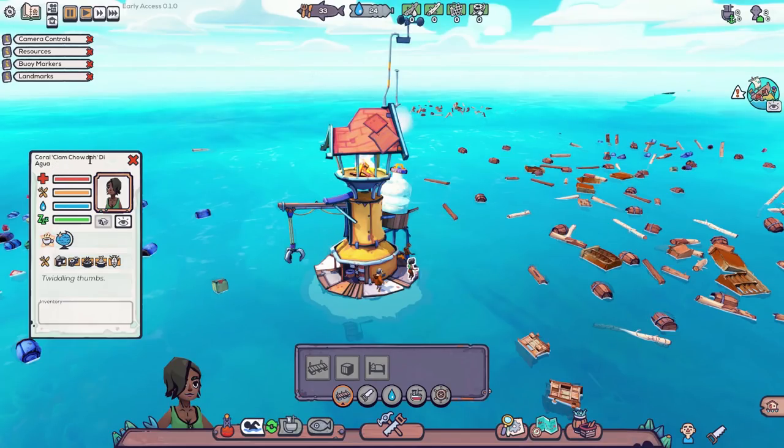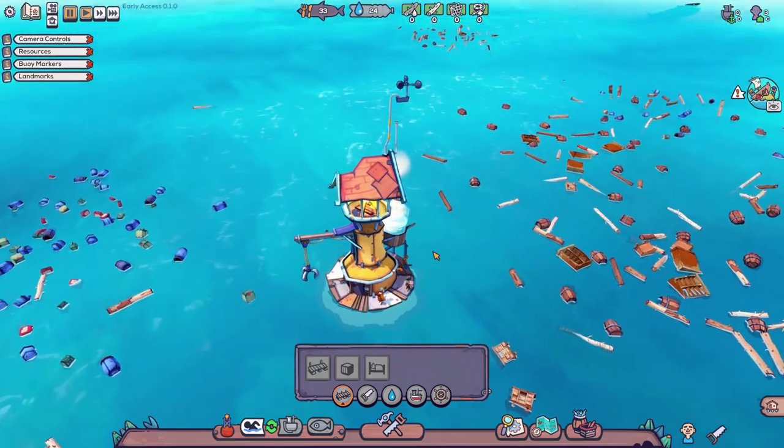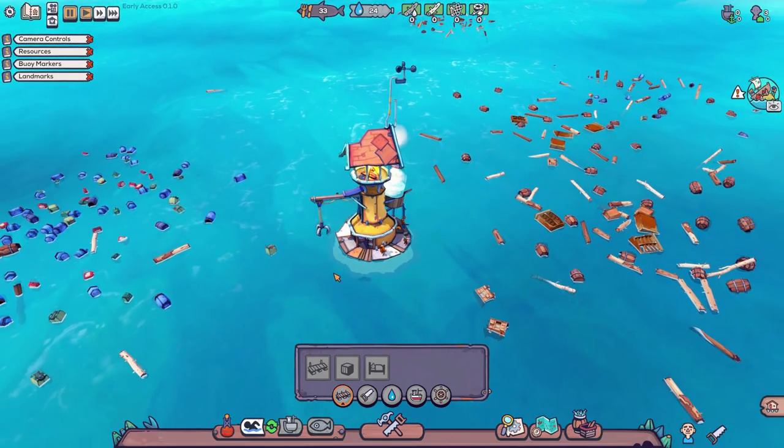Coral Clam Chowder de Agua is very similar. She needs less sleep. We've got some good starting people. And then Baby Blue Sammy Paddle also needs less sleep. Those two are going to be doing more work, and Sammy Flott, while he needs a normal amount of sleep, is going to be moving around a lot quicker. So they've got their own little personalities and stuff — that is marvellous. So what we need to do is go out and gather some stuff.